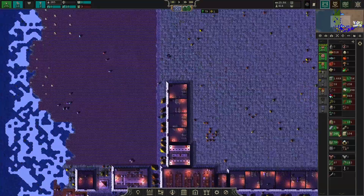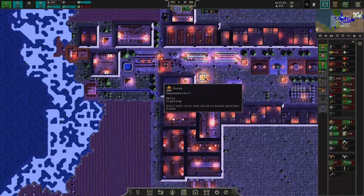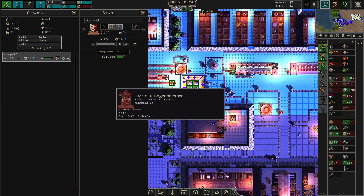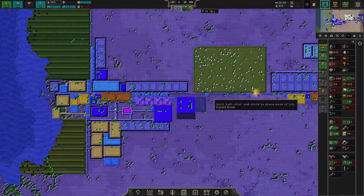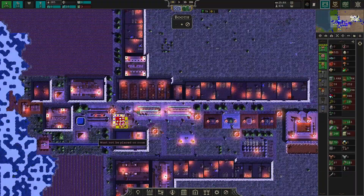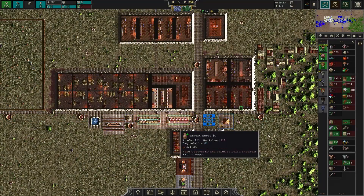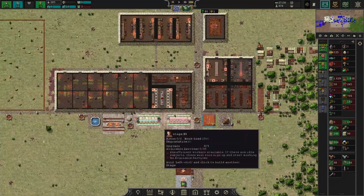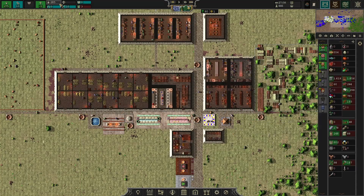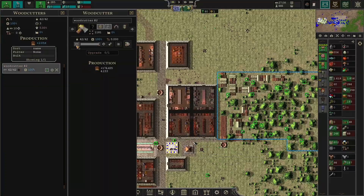We've got lots of cut stone. There are a few things we can upgrade — we only have one stage, so let's build another one and upgrade it right away. We probably need more people. I can reduce a couple of woodcutters for now to free up workers.